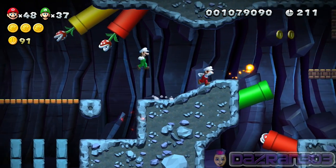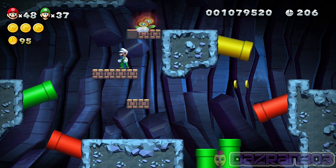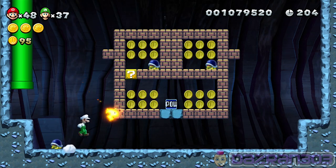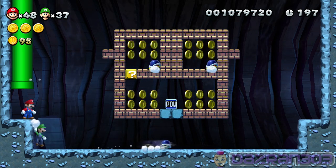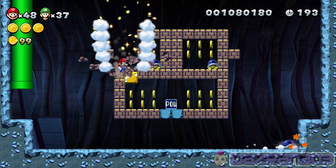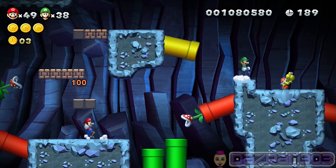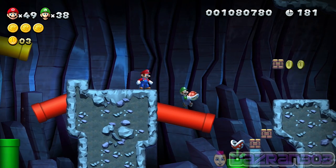Anything? God damn it. Keep going. Oh, what about one of these pipes — can we enter one of them? Oh, I knew I could enter that one. I think we went into here before. You're not making me lose my flower power! I'm sorry. Oh, there was flower there. Oh, what's going on here — one of them's a vine!